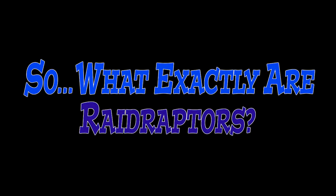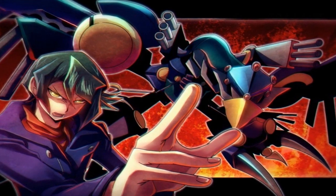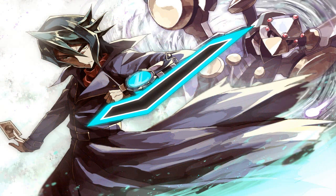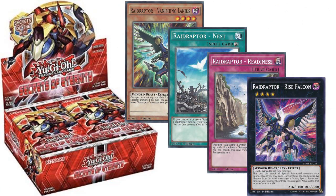So what exactly are Raid Raptors? Raid Raptors are an archetype of dark winged beast monsters first introduced in the Yu-Gi-Oh! Arc 5 television series. This set of monsters was used by the duelist Shea Obsidian, or Kurosaki Shun in the Japanese version, and focused around swarming and exceed summoning, sometimes through differing rank-up magic tactics. The cards themselves were first introduced in the Booster Pack Secrets of Eternity, and have been getting support ever since, with even more support slated for the Booster Pack Shining Victories, which was not released at the time of filming.